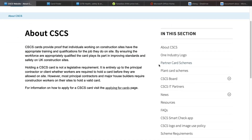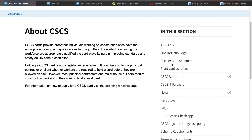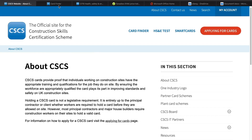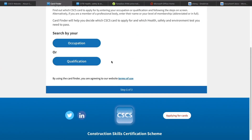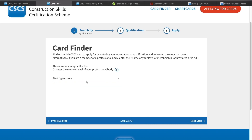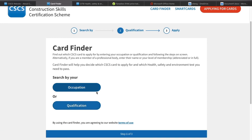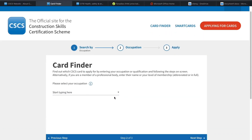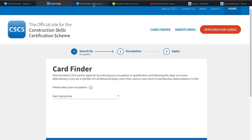Now let's jump to the CSCS card website — I'll leave the link below so you can have a look yourself and go through all the information. You can see the partner card scheme, so if you've got some other schemes they might be combined with your CSCS card. I'm going to go to the card finder — you can search by occupation or qualification. If you've got a qualification as an engineer you type 'civil engineering' and apply for the card. If it's going to be your first card you can just type 'labourer' and go for it.